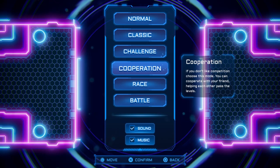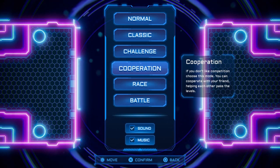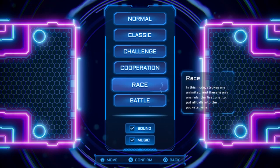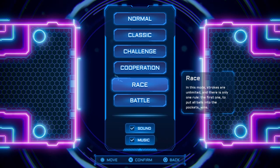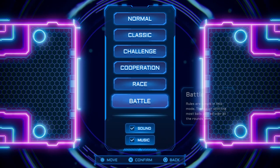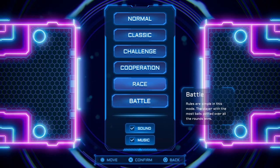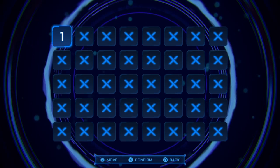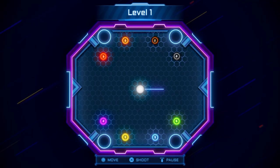Cooperation is where you play with another player together — couch co-op, local, not online. You also have Race and Battle modes. The only bad thing about this game is it doesn't offer online play, only local play. But Battle, Race, and Normal are the best modes in my opinion.